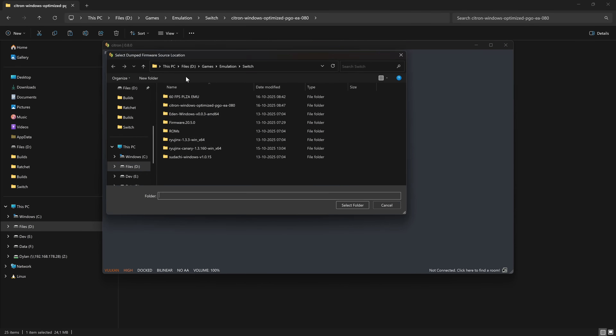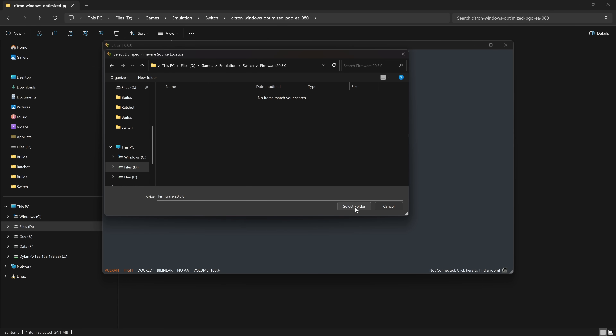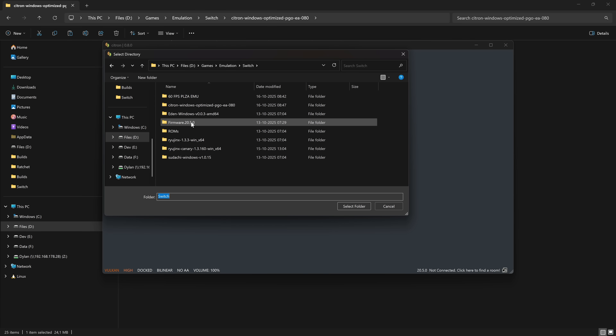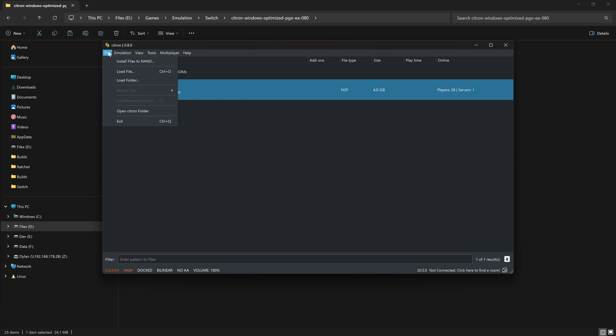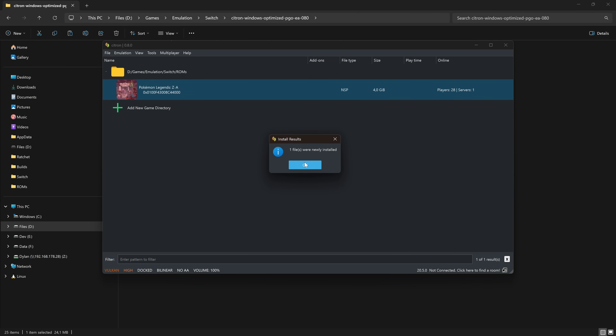Next, install the firmware — it needs to be extracted if you have a zip file. Open the folder and let the firmware install. Then double-click to add the game and it will appear in the list. Within Citron you can also install the update: click File > Install Files to NAND and install the update — it's that easy.